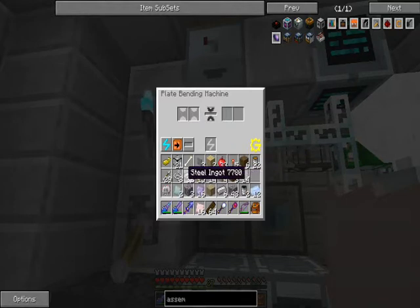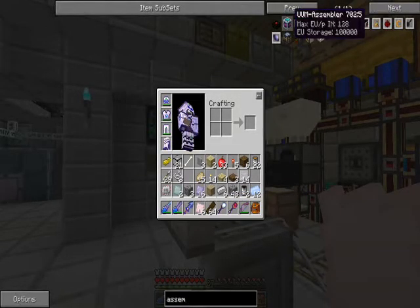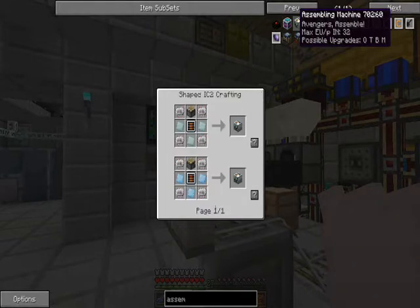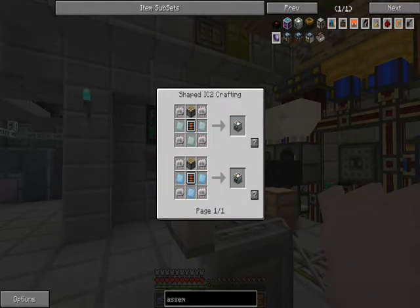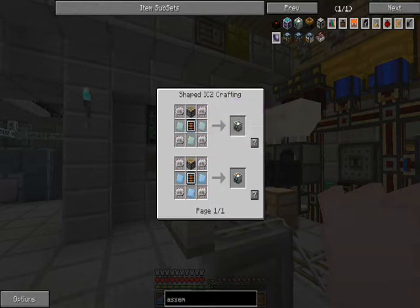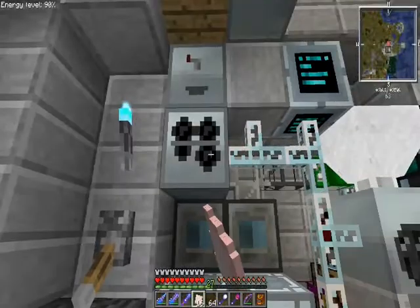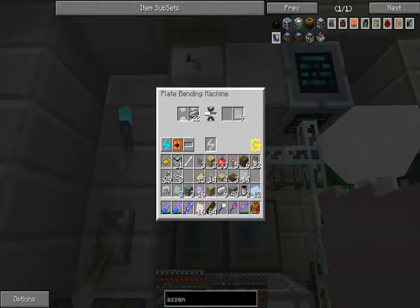Fine, eat this - but don't take it again. The assembly machine needs three aluminum plates or three refined iron plates, four circuits, and another conveyor module. Oh god, you're just making this more complex.